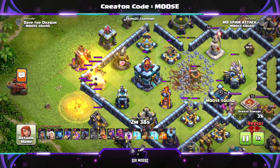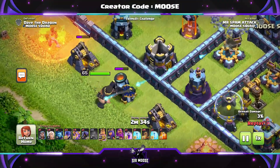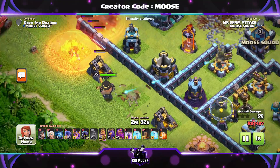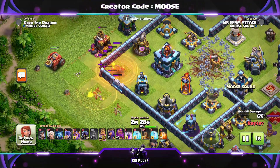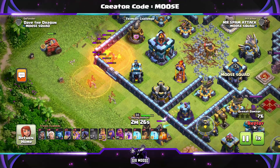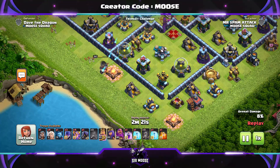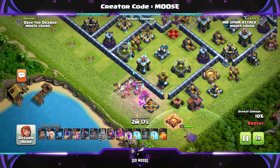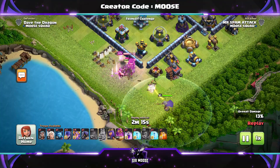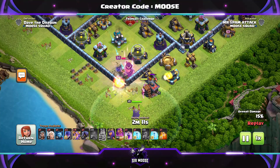Four Earthquake spells to damage the Town Hall and open up the base. With the Flame Flinger, if you're going after the Town Hall, watch out for enemy mortars and X-Bows because they can outrange it and take out the Flame Flinger. Consider sending in a Super Witch to help protect the Flame Flinger and look for enemy traps. We'll leave the Flame Flinger alone for a moment — the King's doing a good job working his way down taking out buildings. Then we send in the Grand Warden — it's funnel time.